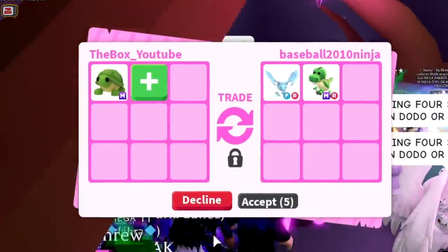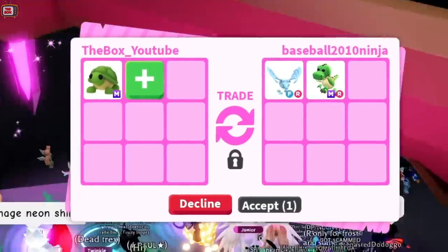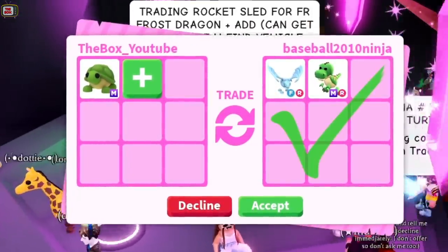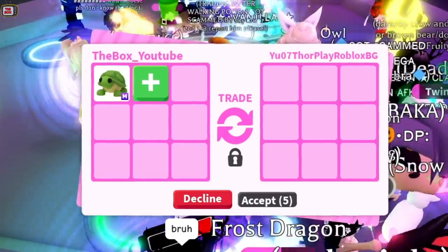Into our first trade and Baseball Ninja is offering a Frost Dragon and a Mega T-Rex. A Mega T-Rex is under for a Frost Dragon. It's a good offer but I'm after more for this Turtle.